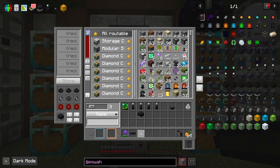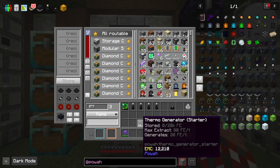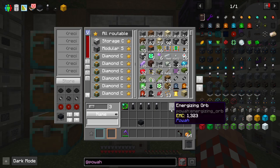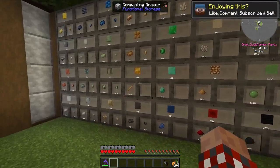I do have enough. So let's get rid of these from the list. I've got my thermo generator, my four energizer rods, and an energizing orb.